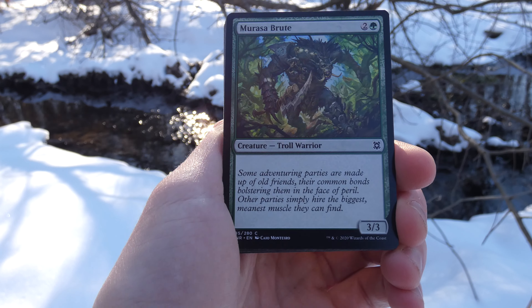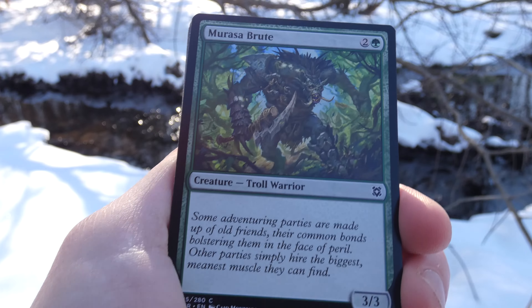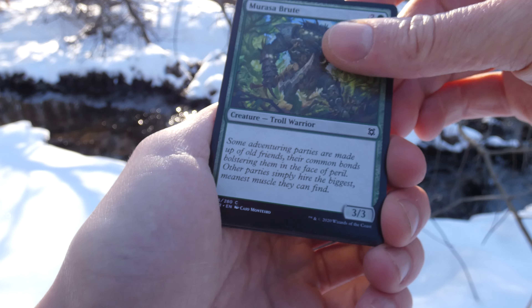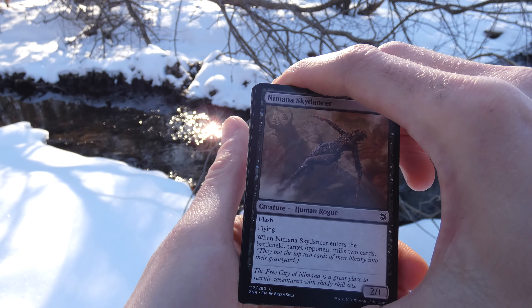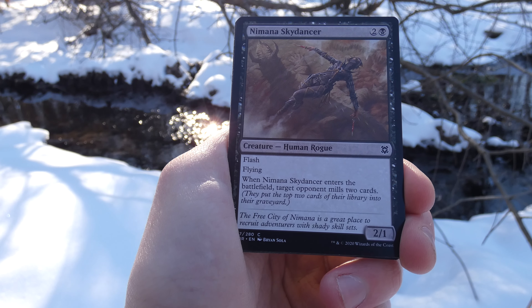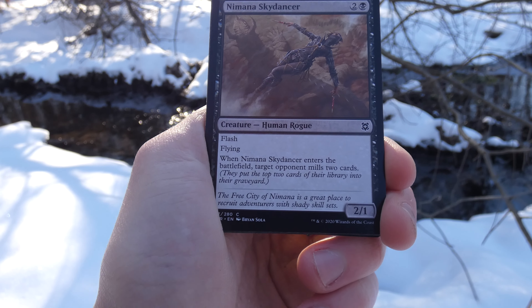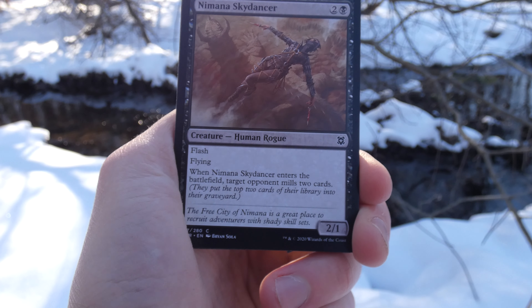Kind of just crouched down trying not to get snow everywhere. I'm just going to be holding these. And this is the first card we got. Practiced Tactics — very cool art right there by Alex Konstand. Looks like some sort of dimensional shield. They're definitely fighting and angry.